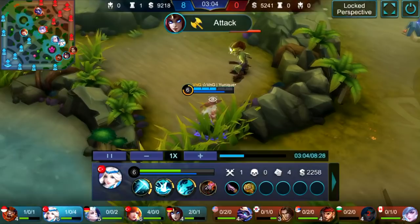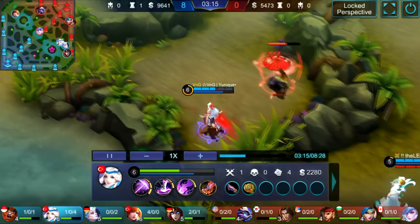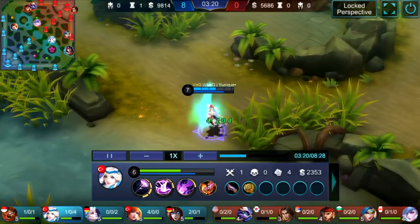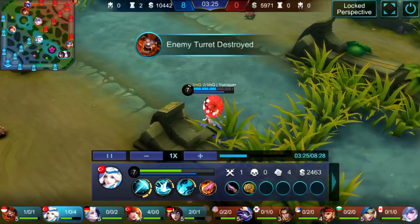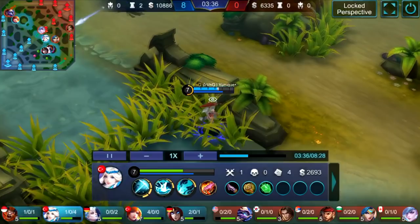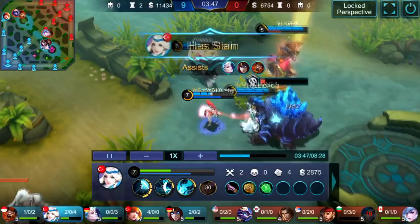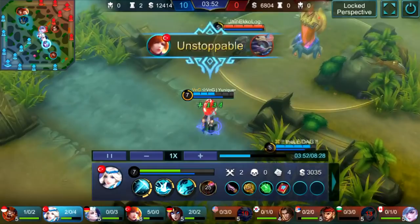He took a little low HP but managed to get out without wasting time — he's invading and taking the enemy jungle, creating so many opportunities. He's level seven already, getting a huge XP lead just by invading, taking mid jungle, and not wasting any time. Wave clear with Kagura's first ability is very good. He sees Freya coming, dashes out, slows her with the first ability, hits the turtle, dodges Freya's ultimate, gets the kill on Freya, and they also take the turtle.